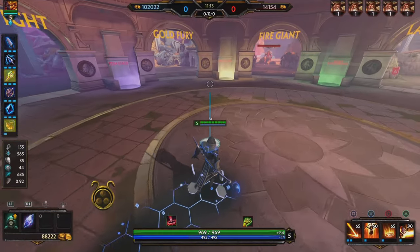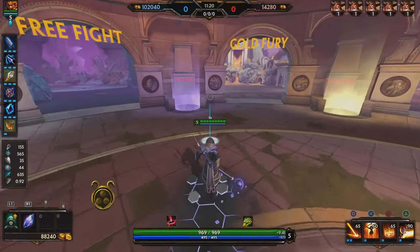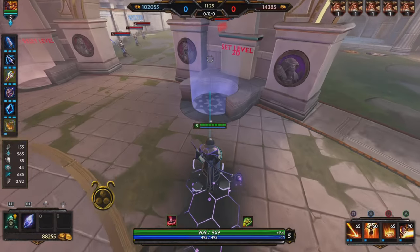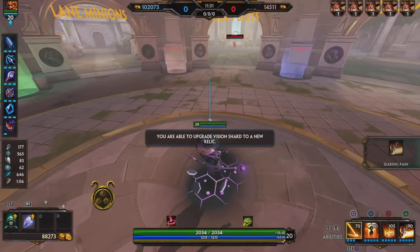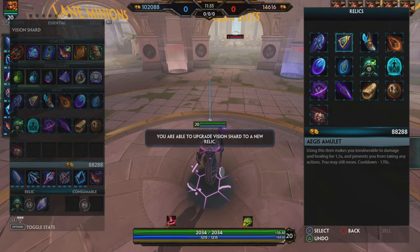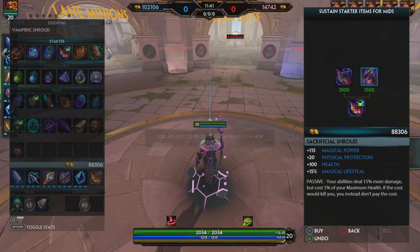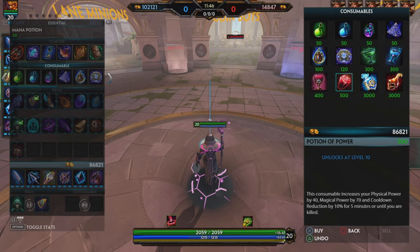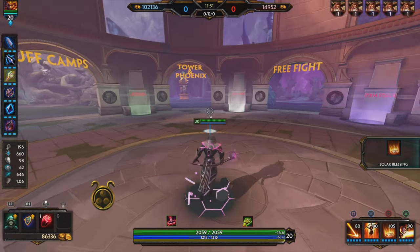I'm going to show you guys what this build can do. Obviously I'm full build and a bot won't stand a chance, so I'll go to level 20 just to show you the damage numbers. I'm upgrading my levels now — the bots are level 20. This is just to show you what type of damage numbers you're looking at. Obviously this is practice mode, so you might say it's easier to land abilities — I will show you gameplay of me actually doing this.